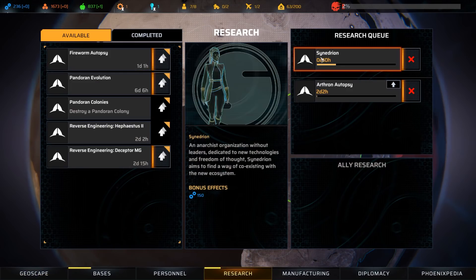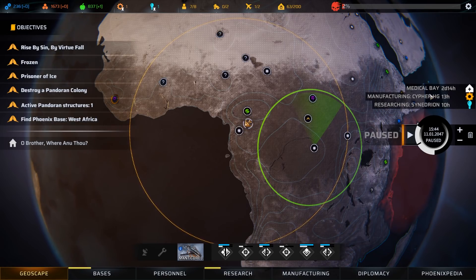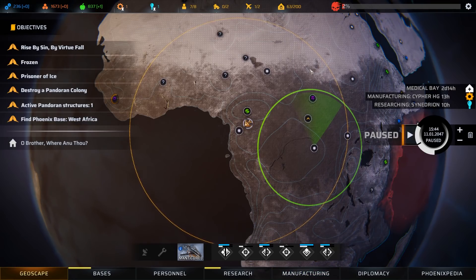Our next research after we finish up the Sanhedrin is to do the Arthon, because this gives us access to grenade launchers and that'll be kind of fun. I also need to make a pistol for my heavy so that he can use his one last action point. This is just the base one - I don't know if it's any good, but 50 damage is not too shabby, so we'll go ahead and get that made.